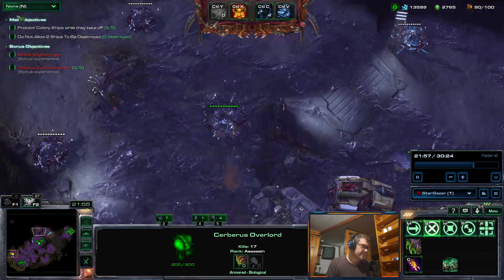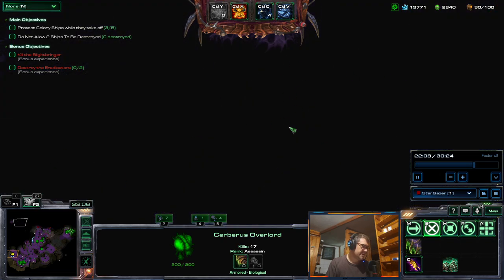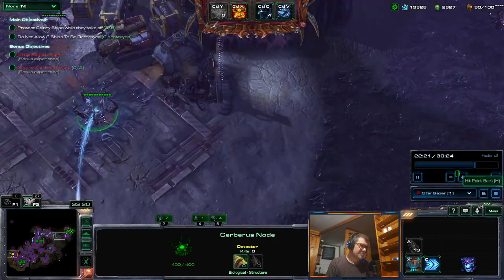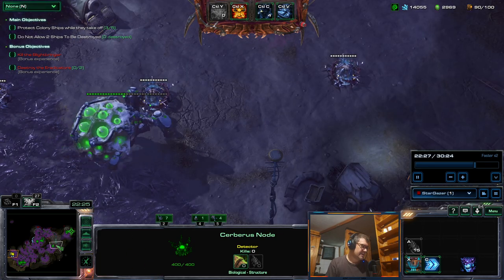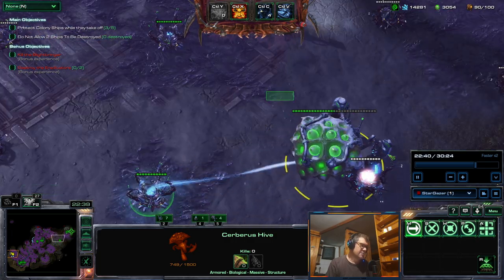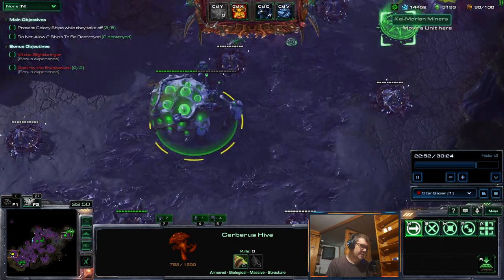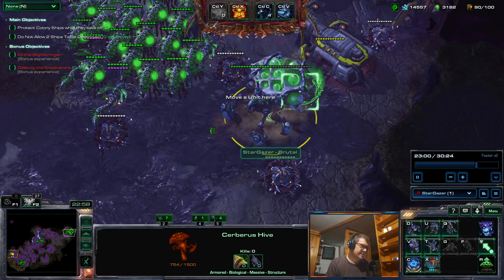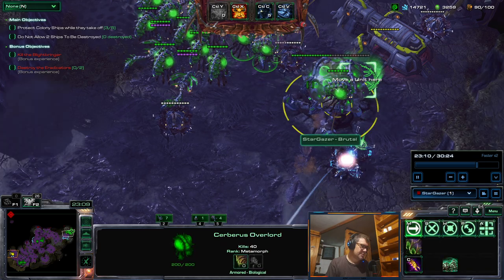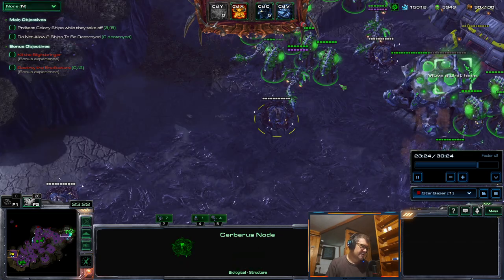I'm going to spread over here so I can actually defend that side in time. I'm connecting here and also getting a hive there so I can activate it. If I didn't have the path I could have just built a worm, but hive has more HP. I'll produce some locusts and activate these two nodes for detection.